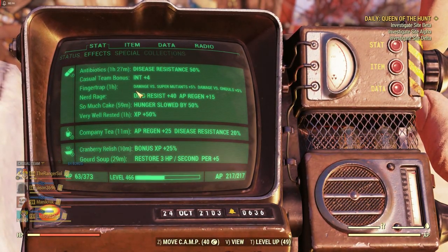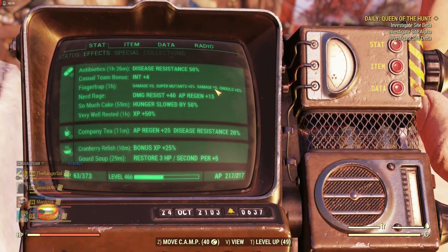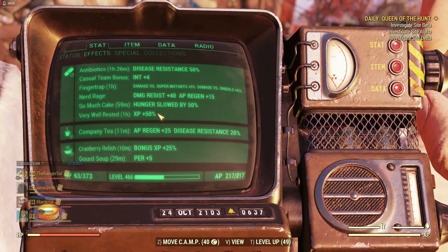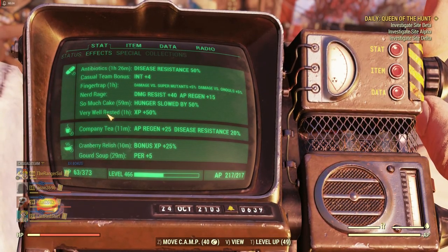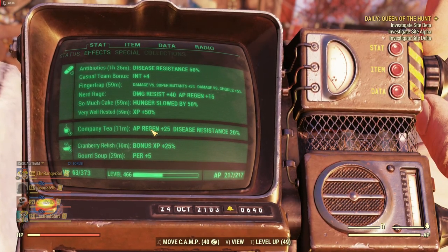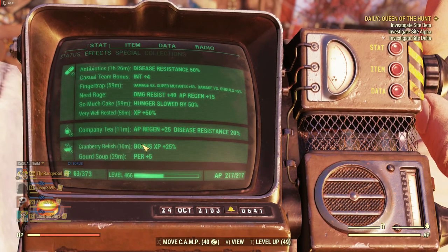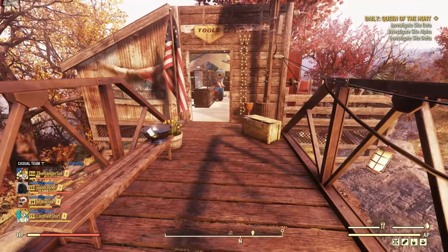We got the Finger Trap buff — damage versus super mutants increased by 5%. And with So Much Cake plus Very Well Rested, we're now at XP plus 50%. That also stacks with cranberry relish, so this will stack two more times — let's use two more.